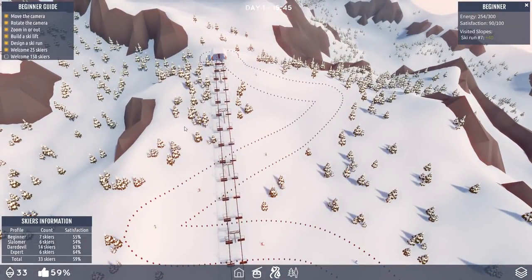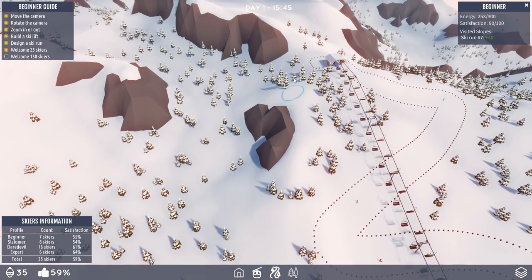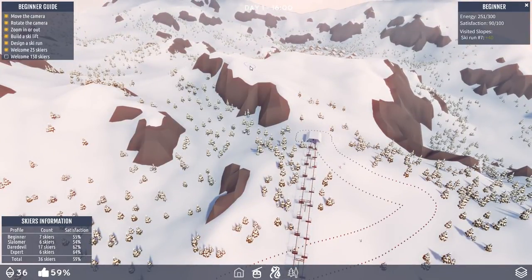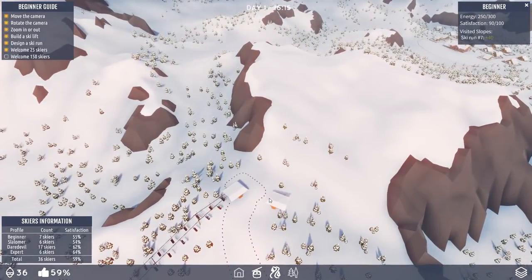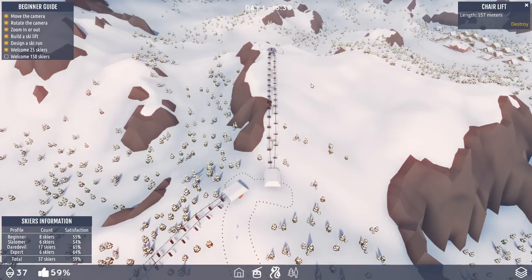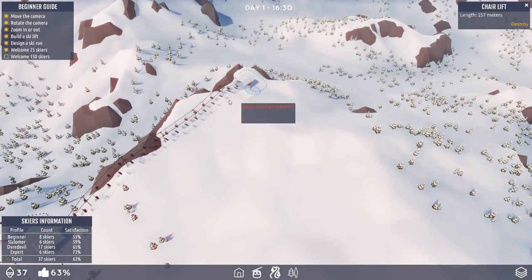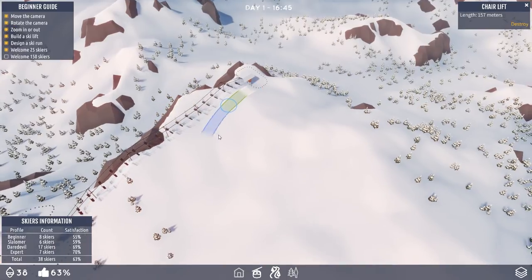Now we can go make more slopes. Say we want something for the experts, the crazy people — we've got more mountain up here. Let's build another chairlift from here and work our way up the mountain even further. So they can use both lifts — they're smart enough to do that. Let's put in a medium slope and cruise down this way. We can go over the mountain if we wanted to.